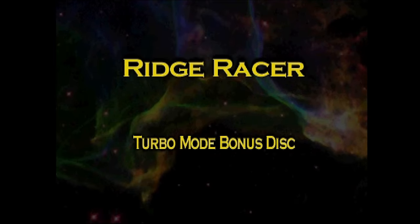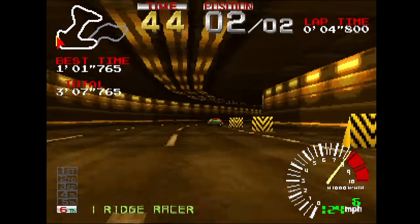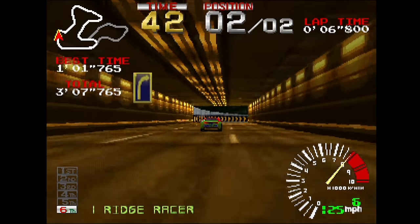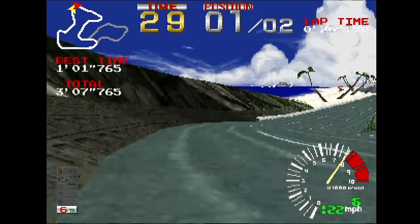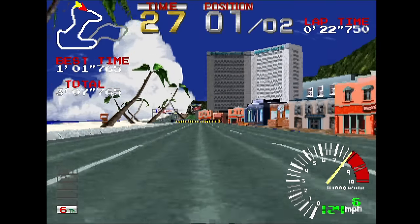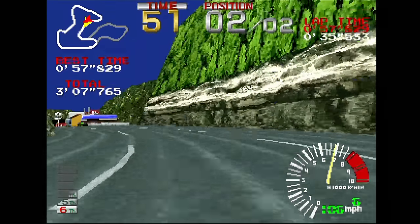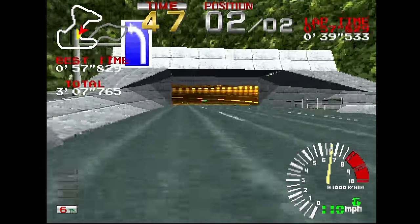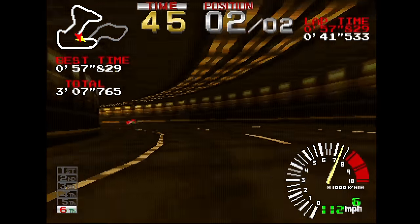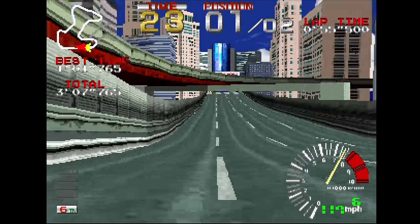The Ridge Racer Turbo Mode bonus disc was included with Ridge Racer Type 4 from Namco. This is an update to the launch game Ridge Racer to enable 60 frames per second and interlacing, using all the things they've learned since they made the original. Unfortunately only one other car is on the track with you now. Also I'm not sure why they bothered enabling interlacing — nothing here is presented in a higher resolution than it originally was, so the screen jitters just for the hell of it without any benefit. Oh well, this is still a fantastic update, and the regular full game is on the same disc.